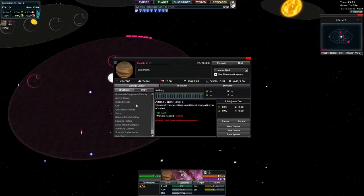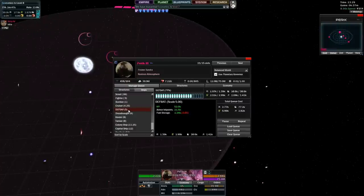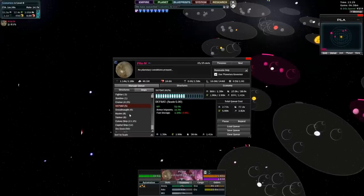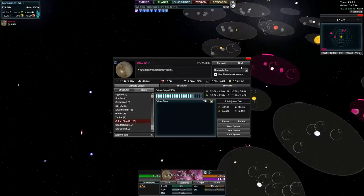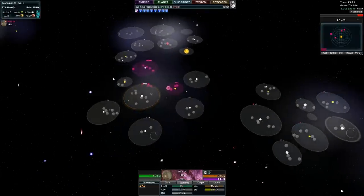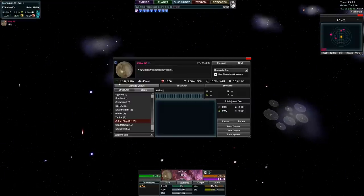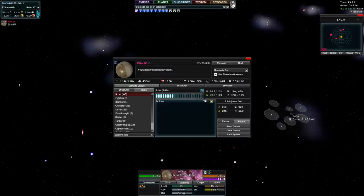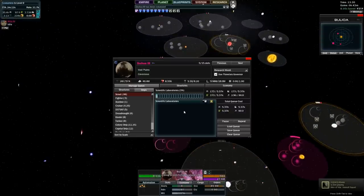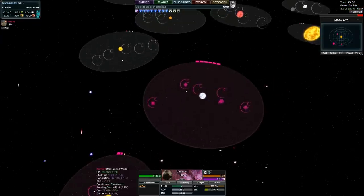This planet is not producing anything, so let's give it two defense sats. More colonization — look at those mini satellites. We'll just blob this little system, and I'm going to launch a few more scouts. Militarized world, bounced world — I don't need any more research worlds, I need more electronics worlds. This one needs to become an economic world.